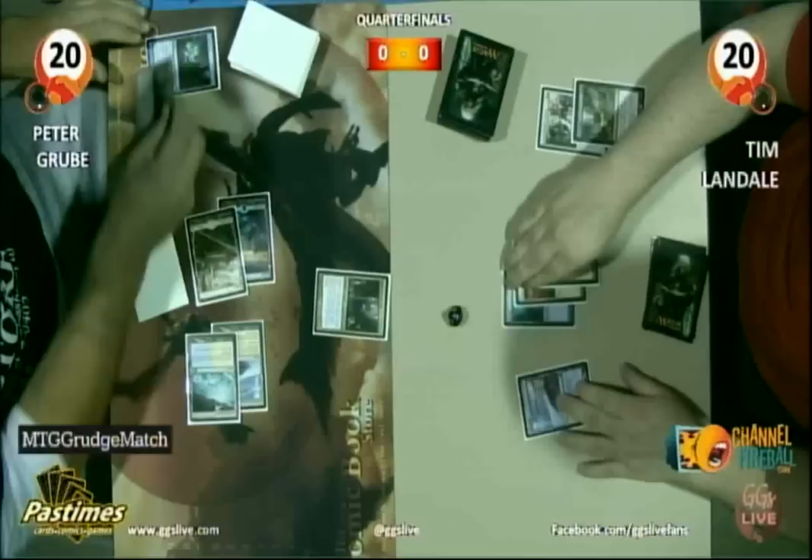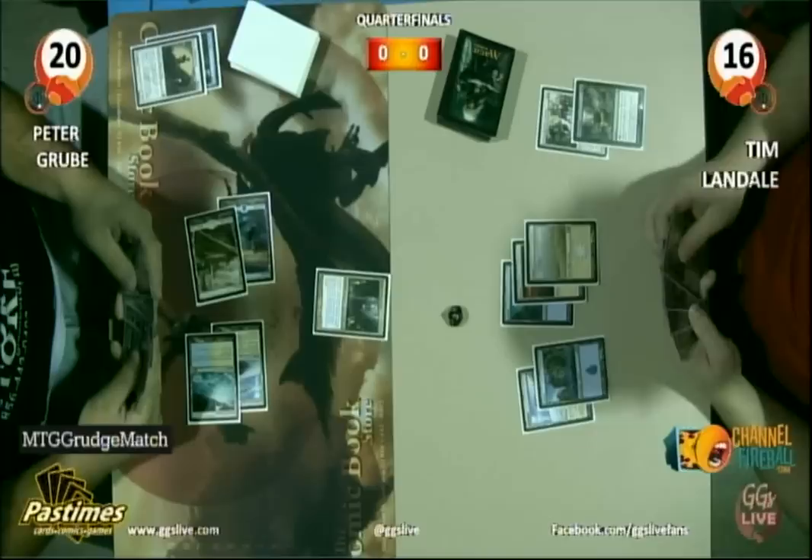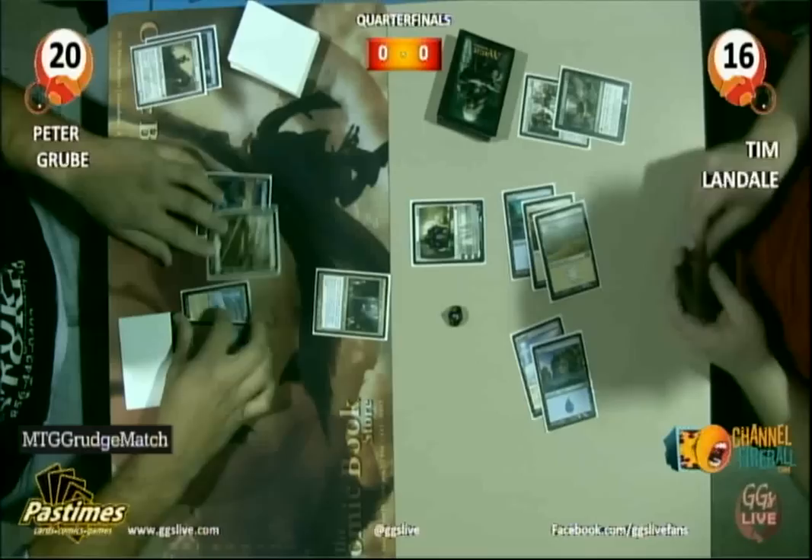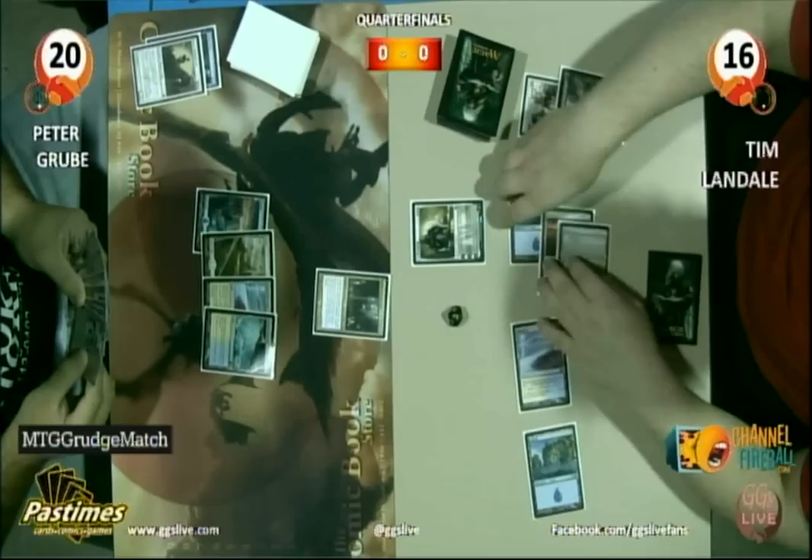Tim dropping down to 16, but still going to have his guys back for defense. Tim plays land number five and let's see what Planeswalker he's got. Looks like Elspeth Tirel. He's probably going to create three more tokens — or gain two life, because then he can Nevinyrral's Disc next turn to destroy all non-token, non-land permanents.